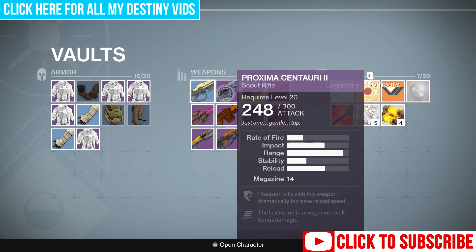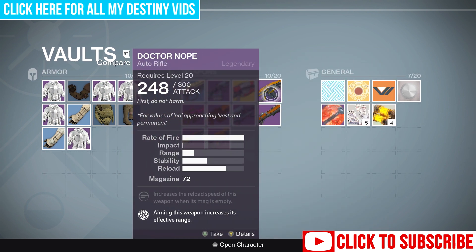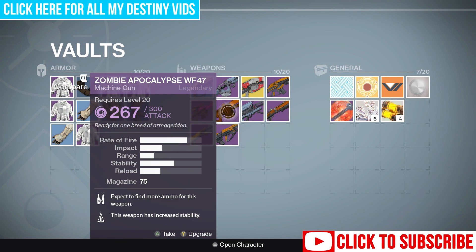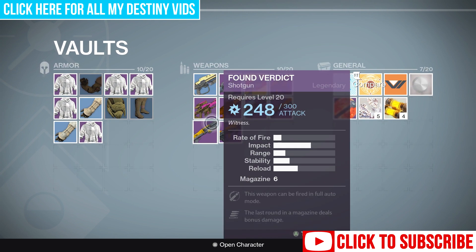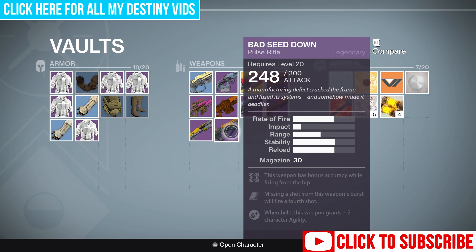Those are the weapons I'm working on. These are the ones in the vault: there's one you get from story mode, a scout rifle legendary I don't use since I have the solar-powered one from the raid, another Icebreaker, a fast-firing auto rifle, some shotguns I don't normally use, another solar-powered rocket launcher, the Zombie Apocalypse light machine gun — does void damage — another void damage sniper rifle, and the Bad Seed Down pulse rifle.